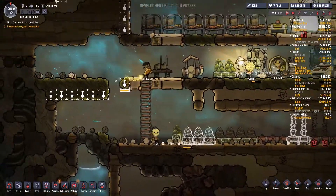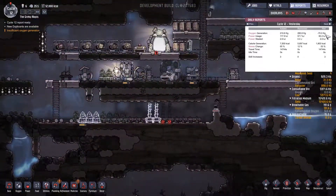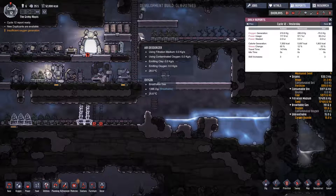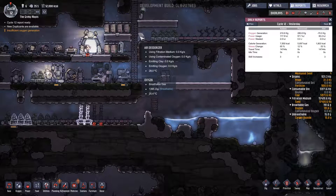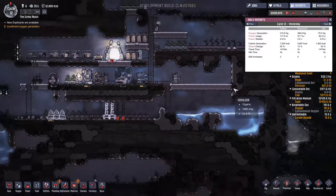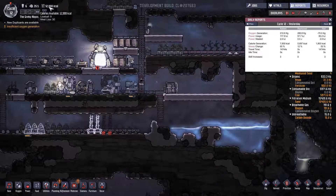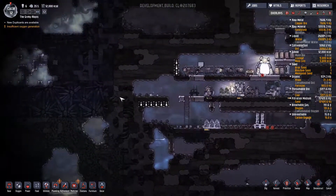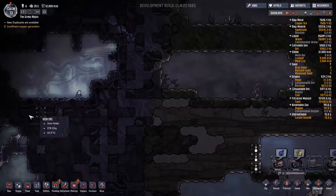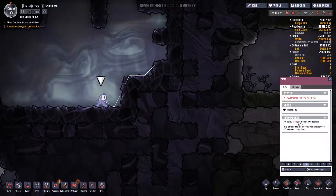Can I increase the priority on some of these dig orders? It doesn't seem to work that well. Just grab some algae so I can make more oxygen. Cycle 12 report — losing a huge amount of air. This thing's working, I think. It doesn't take anything or use anything yet. Oxygen generation, calorie generation — I made more calories than I lost, so that's a good sign. Oxygen's still a problem, so I might have to start digging up for algae.